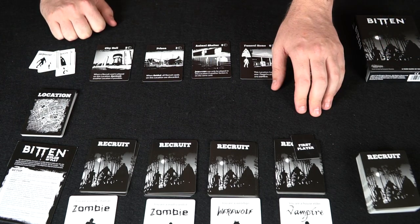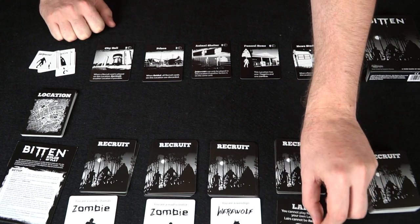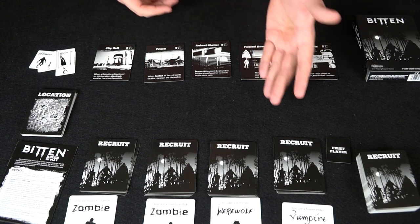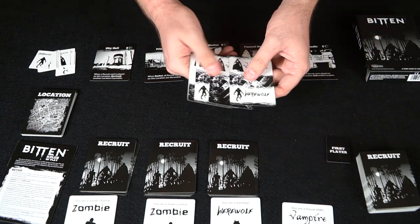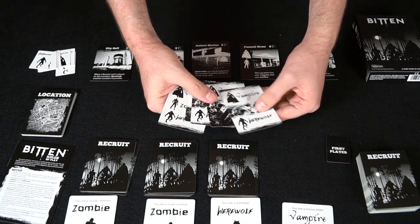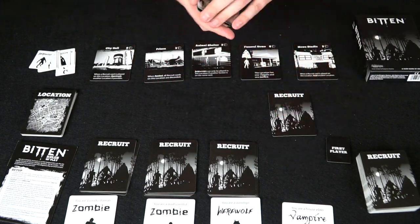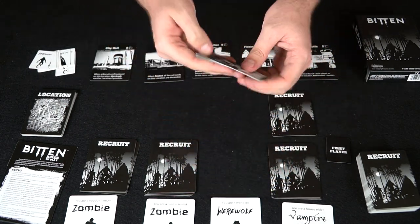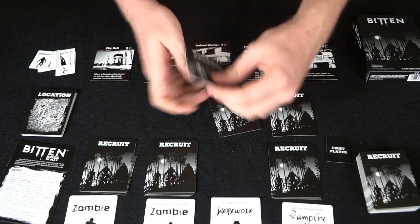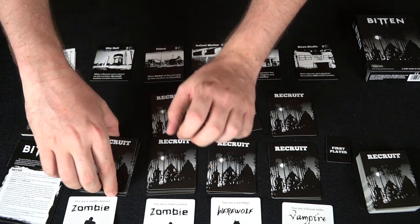One location says when it's raided, all recruit cards on it are discarded, and werewolves can only be played there if another faction is also on the same card. Another location has one vampire and one zombie to start but still needs six cards to close. Another says whenever a recruit is played on this location, raid another location as well. At the beginning of your turn, you select either your hand or your lair.